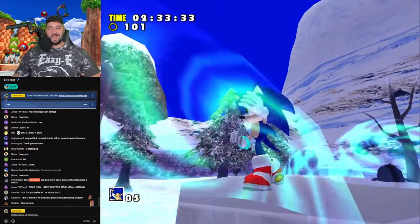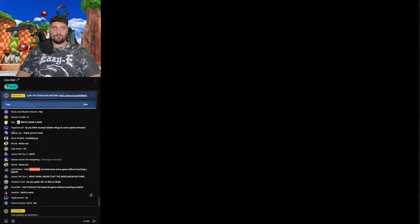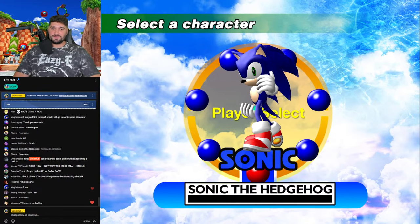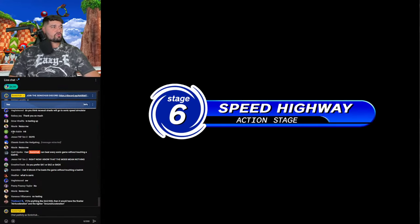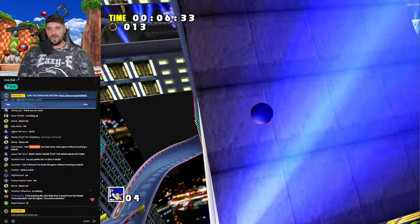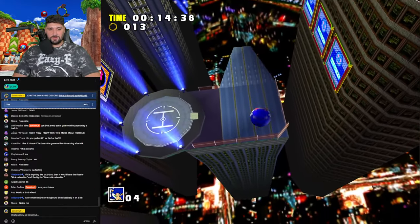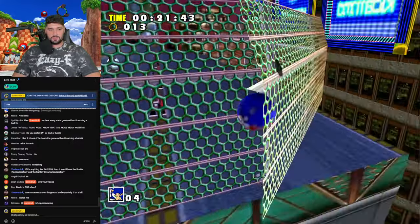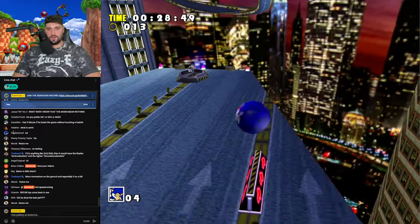We're gonna skip Twinkle Park — I want a level where it's possible I could get attacked by a bad nick fairly. Not a soft lock where there's no way around it. So we're gonna skip over to Speed Highway and see what happens. Boom boom boom — we're up! Someone notes more momentum on the ground especially on a hill, more like SA2 slash SSS with floatier air acceleration and tighter ground acceleration.